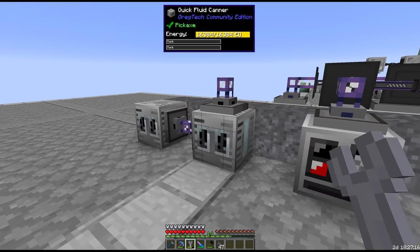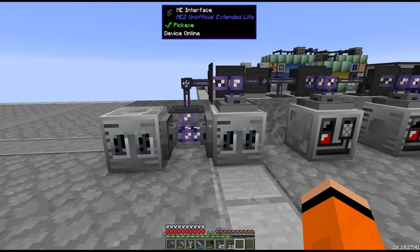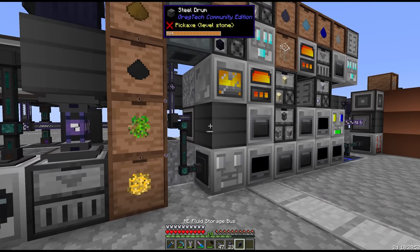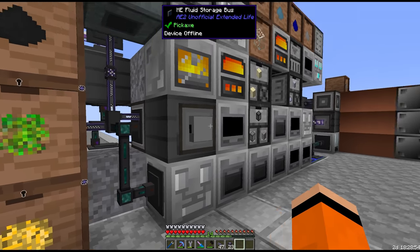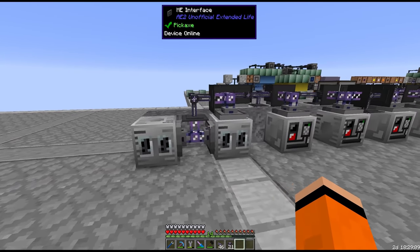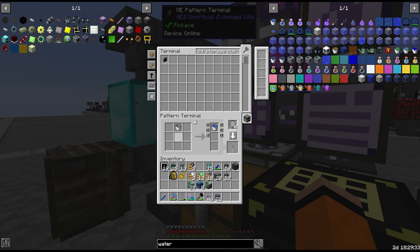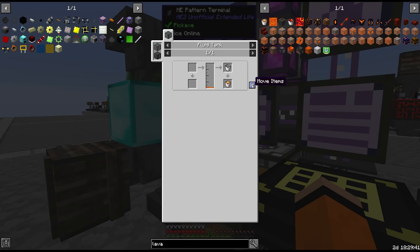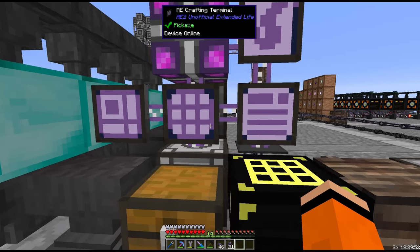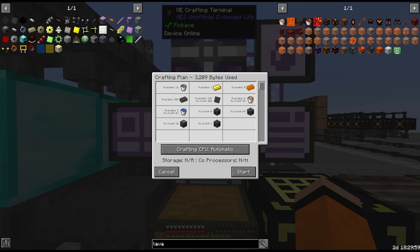Turns out you can rotate machines - I didn't think that worked last episode. I've got two fluid canners here. One is getting water from a reservoir below, and once we hook up a fluid storage bus to our lava production over here at our cobbleworks, that should allow us to send lava into the second fluid canner. All we need now is two recipes: an empty bucket equals one water bucket, and an empty bucket equals one lava bucket. That should automatically fill water buckets on demand for us, which means we can get our cobblestone generator.